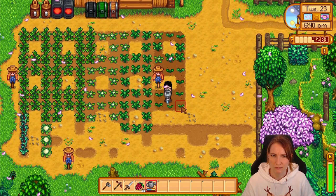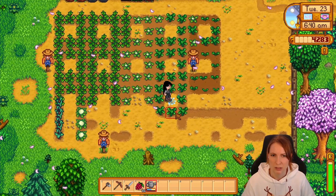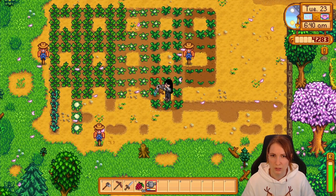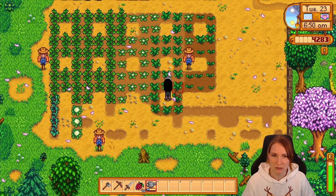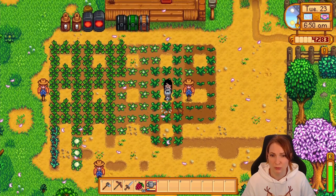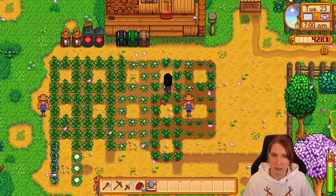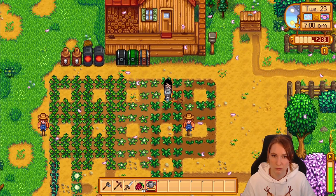Preserve jars — we have our axe now. I don't think we're going to the mines today. Maybe I want to check for spring onions — it doesn't really matter that much anymore but it's still free food. Once we get to summer, I'll get the blueberries, which is usually my go-to food source for summer and for a while after.